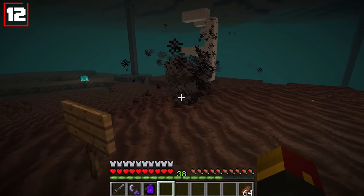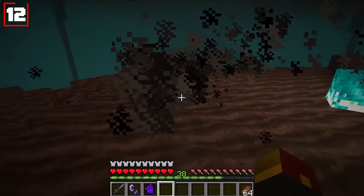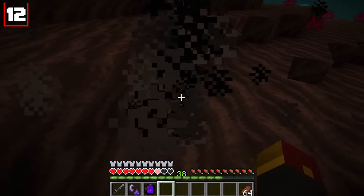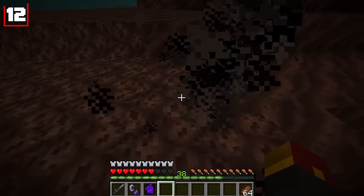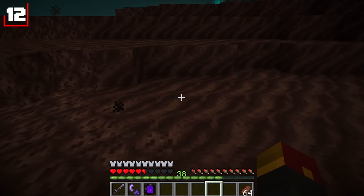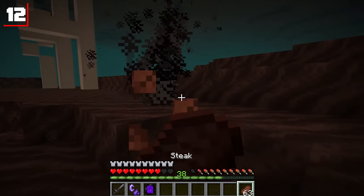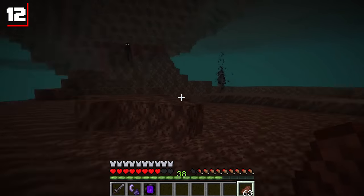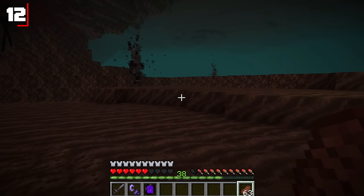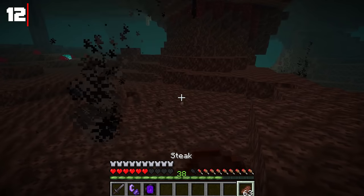Number two: wraiths spawning in the soul sand valley. This is a brand new type of mob you're going to have to look out for, because the moment it gets close to you, it's going to start dealing damage — and you don't have any reasonable way to take it out. You just have to kind of run from it. There's a bunch of them — they spawn all over the soul sand valley and you can literally see them appearing as you move around.